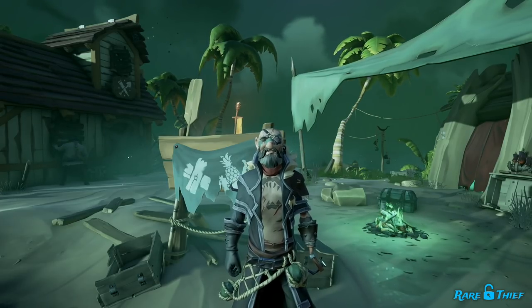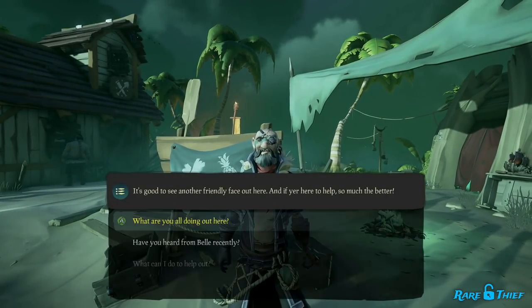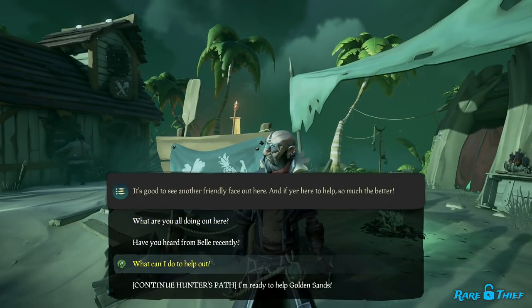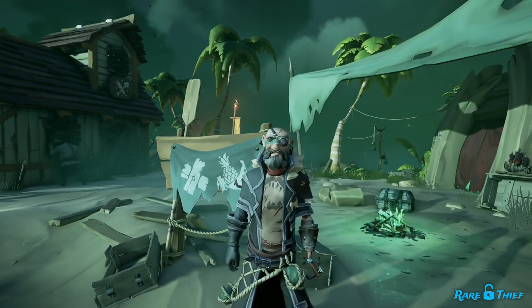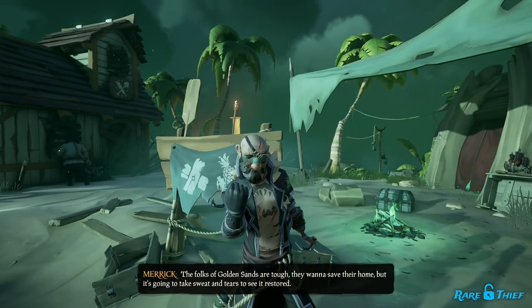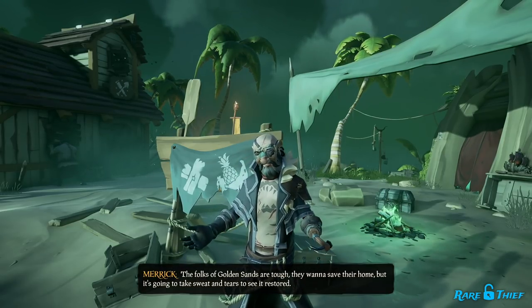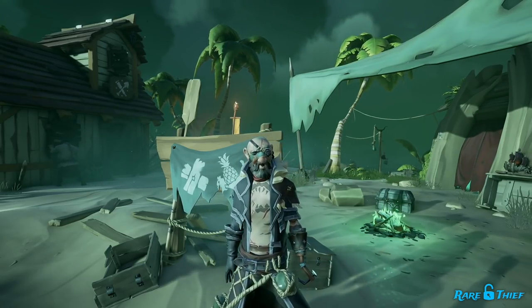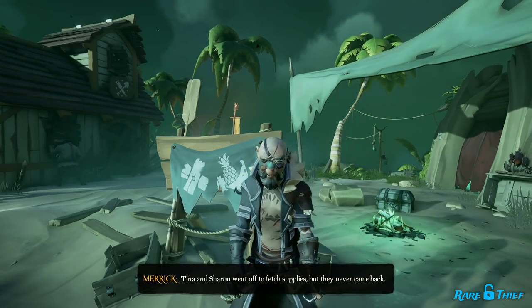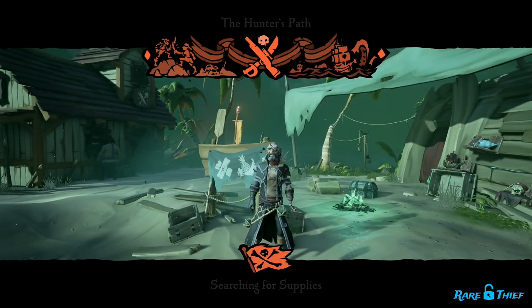Speak with him to complete Chapter 1. He'll be happy to see you and let you know that there's lots of work to be done. To continue, talk to Merrick again and choose the Continue Hunter's Path option to let Merrick know you are ready to help Golden Sands. Selecting this option will start the second and final Chapter of the Hunter's Path. Merrick will inform you that a couple of Golden Sands residents have gone missing after searching for supplies. He is worried about them and hopes you can find them. After Merrick finishes talking, you will receive Merrick's instructions.